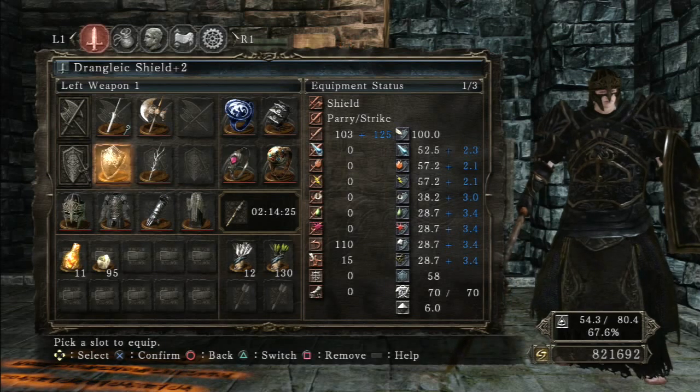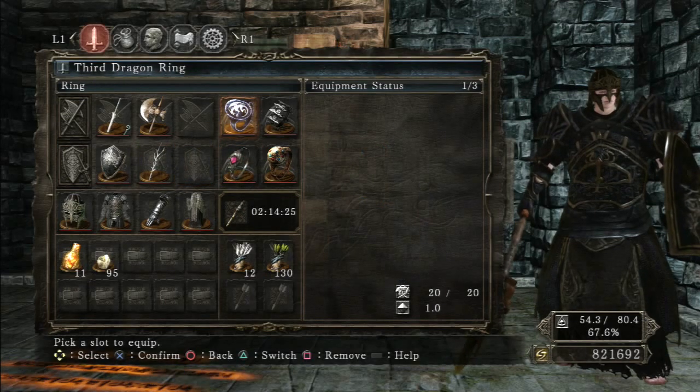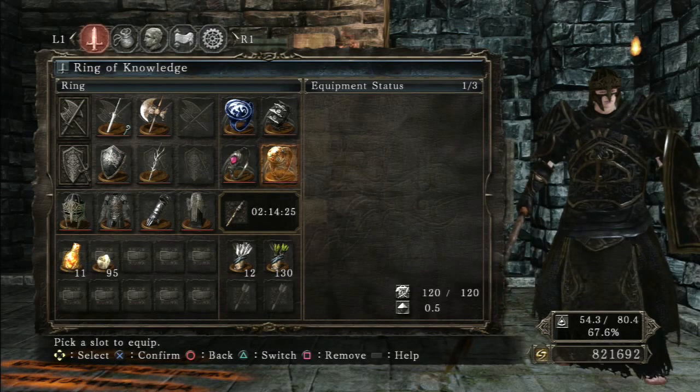I got the Drangleic Shield plus two because I don't have any more Twinkling Titanite and I did not feel like farming anymore. I have the Witch Tree Branch plus ten. I have Third Dragon Ring, Ring of Blades plus two, Life Ring plus three, and the Ring of Knowledge because my intelligence isn't super high and a little boost helps me out.